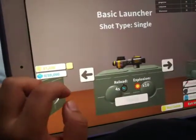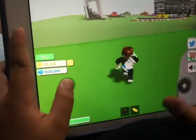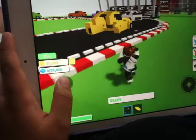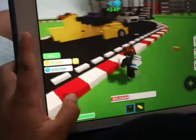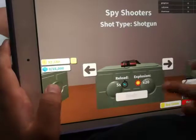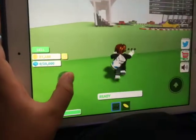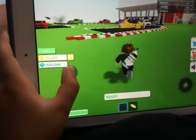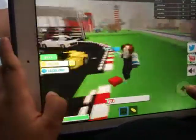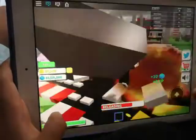The second one you can get is the basic launcher. Let's see what kind of damage this thing does — not too bad. There we go — the spy shooters, and I think it's a triple shooter. Boom! Even the road track is gone. Look at this shooter, kids — it's awesome.